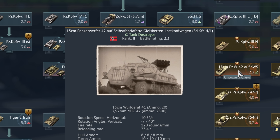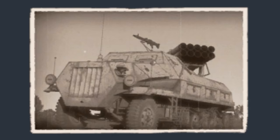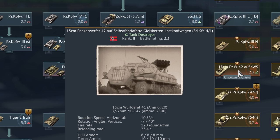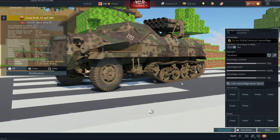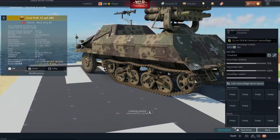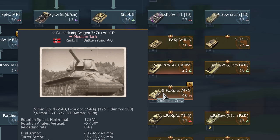This is my Panzerwerfer — it werft Panzers. Gleisketten Lastkraftwagen: Gleisketten means track that you usually find in tanks — this is a half-track vehicle. Lastkraftwagen meaning truck, so this is a tracked truck — it's a half-track, half-truck. Mittlerer Schützenpanzerwagen Ausführung D mit 7,5 cm Panzerwerferkanone Sonderkraftfahrzeug 251-22. Die Panzerkampfwagen 747 Russland Ausführung D — looks remarkably like a captured T-34. I wonder what the R stands for.